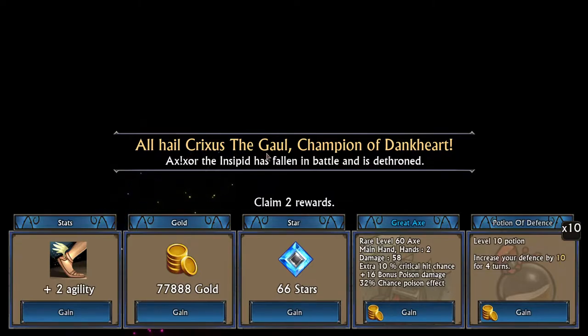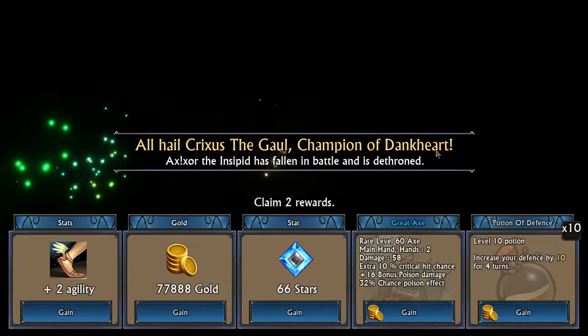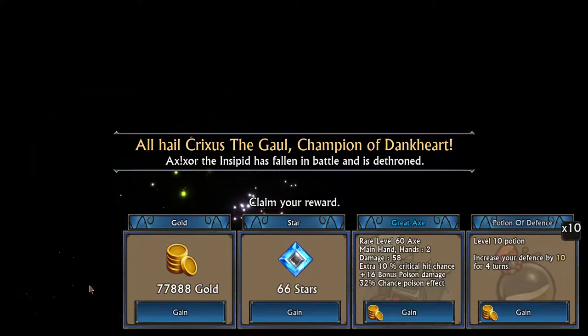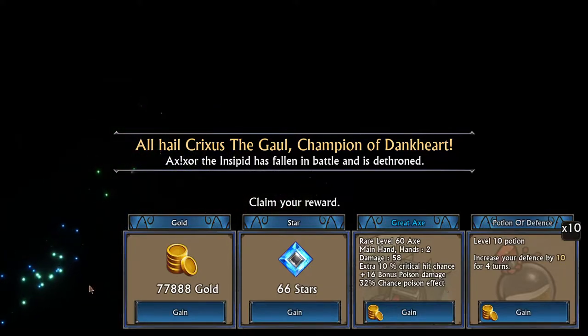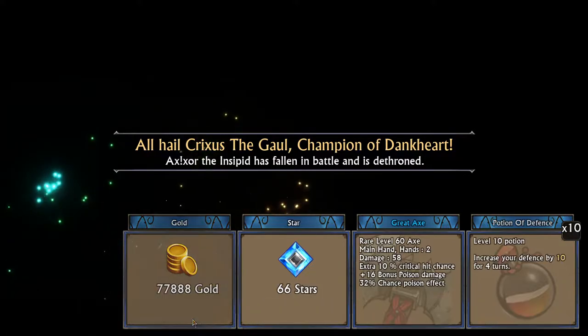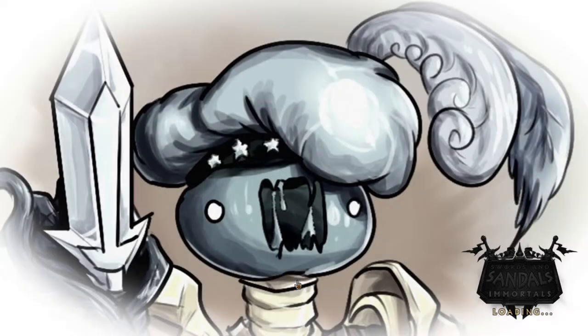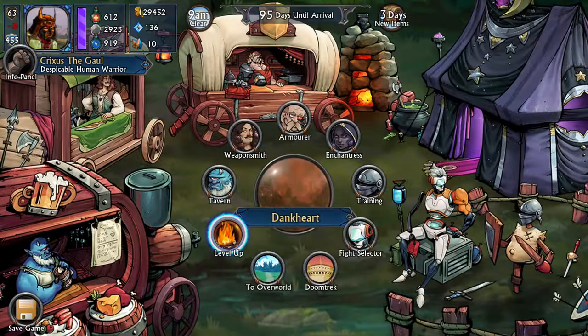All hail Crixus the Goal, Champion of Dank Heart. It is time to take our rewards. We will take the agility, and we will also take the money — why not? I don't think we need any stars right now. That could come back to bite us in the butt if we do need them though. We'll level up and travel to the next area.